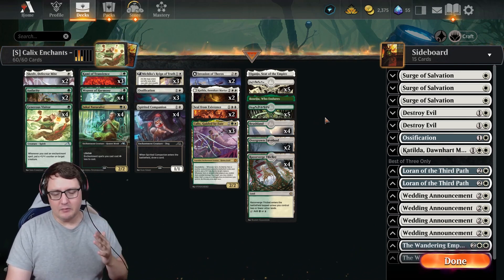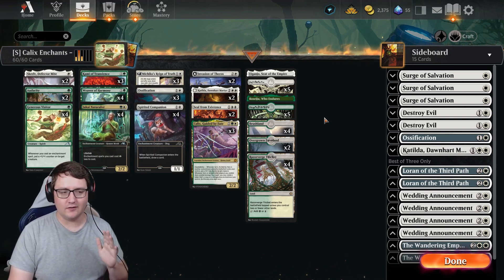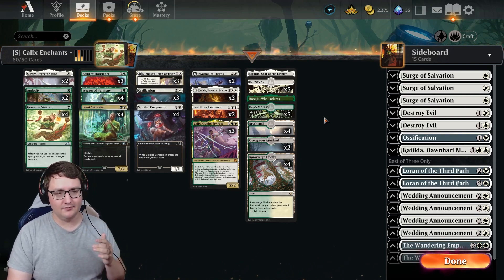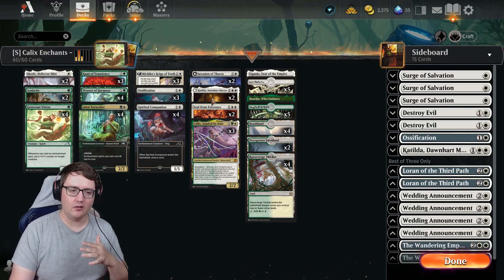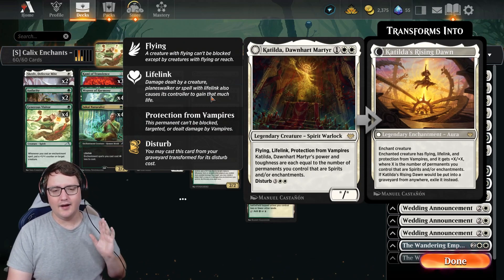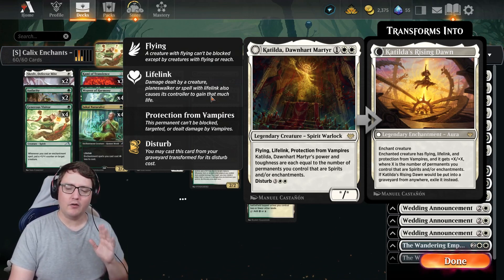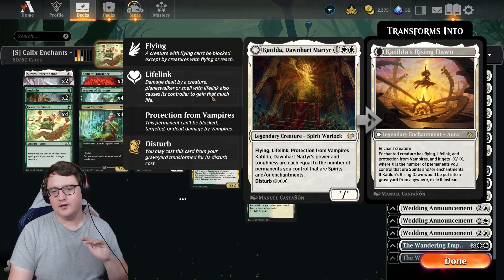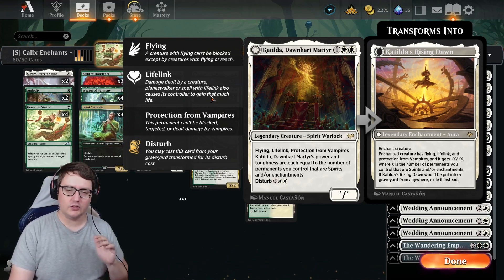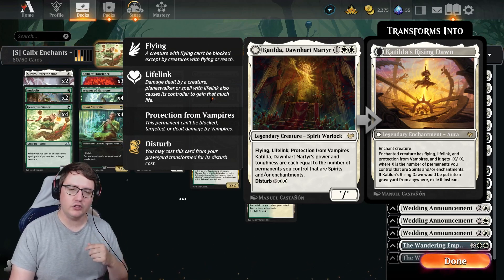So if Kalyx making copies of your enchantments isn't going to get you there, if Generous Visitor and Kami of Transience buffing themselves and other creatures isn't going to get you there, if Ephara and Spirited Companion drawing you more cards isn't going to get you there — well, Katilda just might. Katilda has been a pretty staple in this type of list as a two-of in the main, being a big swinger. Flying and lifelink, which is huge, but power and toughness equal to the number of spirits or enchantments you control. And then if Katilda is in the graveyard, Katilda's Rising Dawn gives the enchanted creature Katilda's abilities: flying, lifelink, protection from vampires, and plus X/plus X equal to the number of spirits or enchantments you control.